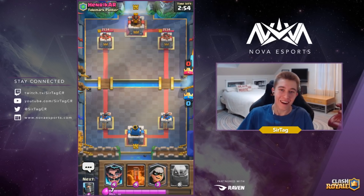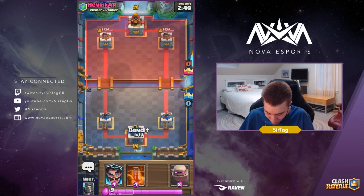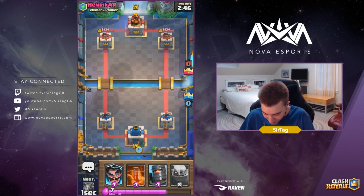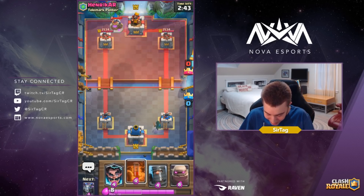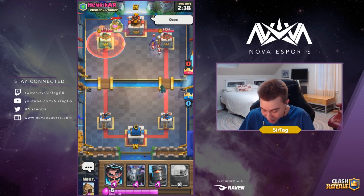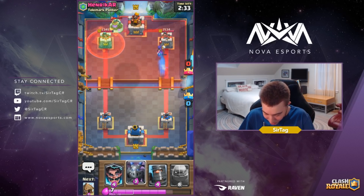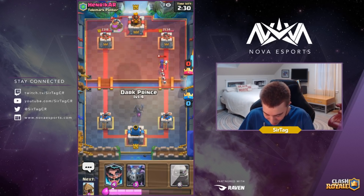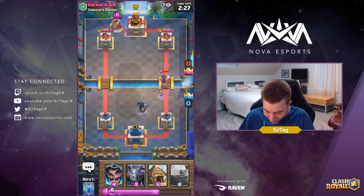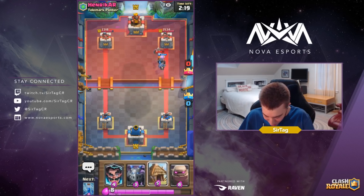Alright guys, we got another game against Henrik. We're gonna be saucing out the bandit in the back. We have the dark prince approaching in hand, but he's gonna pump up. I've been seeing a lot of golem decks without a big spell — I really think you need to have poison or some way of killing collectors and doing damage to towers in clutch situations. Zap just isn't enough. I've seen a lot of golem decks with zap and pump and it just doesn't make sense to me — it's just not my style of golem.